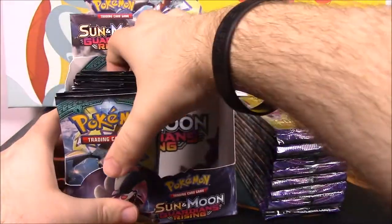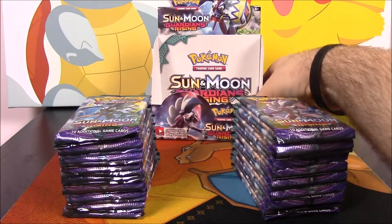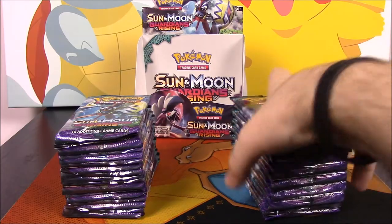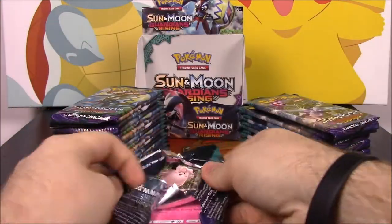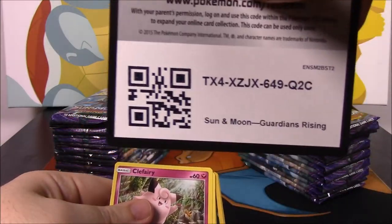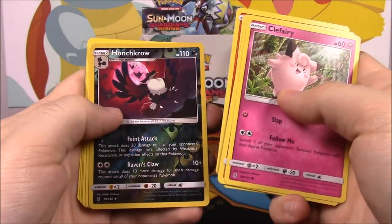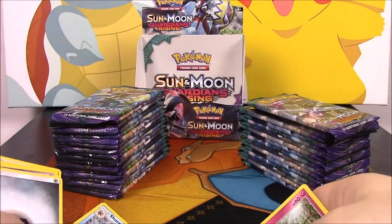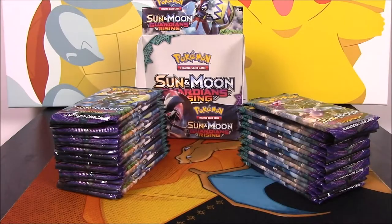So we're gonna do like we did in the second Burning Shadows set — just take it apart and go through each pack real quick. Open it up, there's the code, and let's see what we get. We got a Honchkrow and a Sharpedo, so we'll go ahead and set all of the rare cards aside.